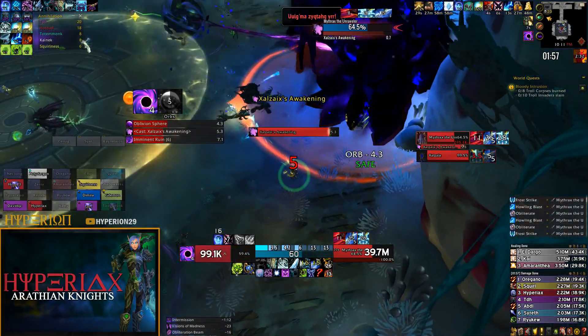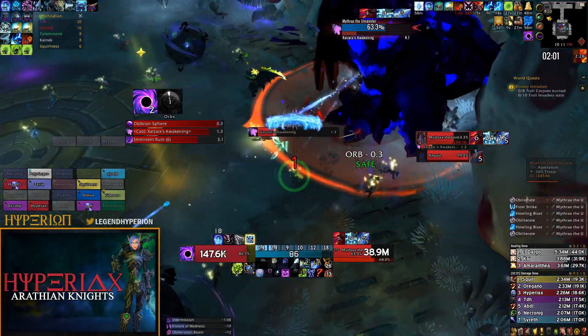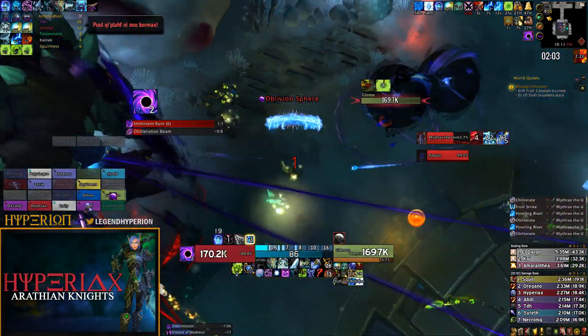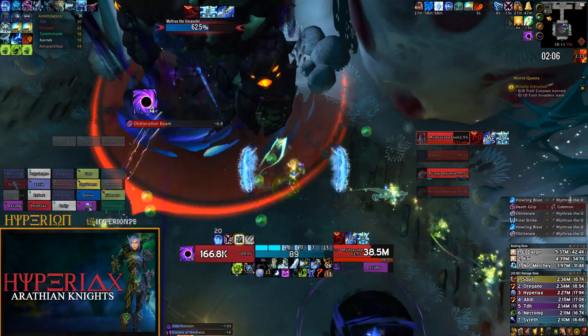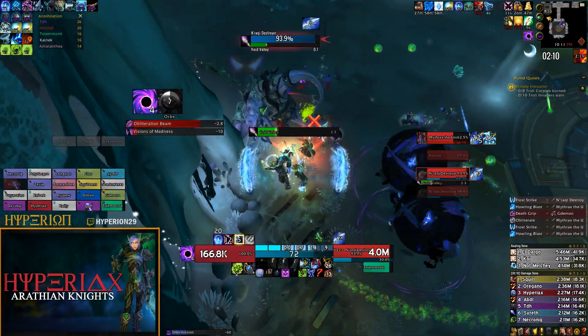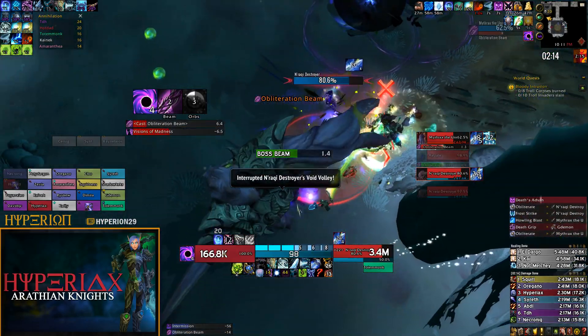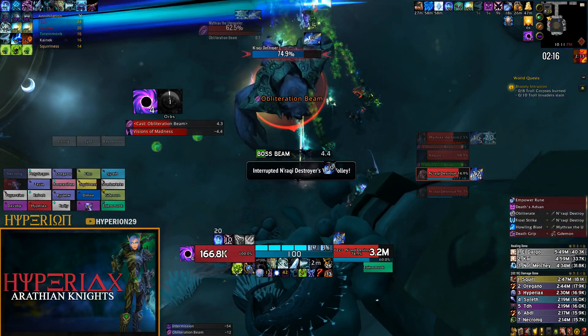From there, I position myself at the front of the boss in the direction he will run when transitioning, so I don't lose uptime on him. Again, I have Pillar of Frost ready but I'm sitting on it because I know the add will spawn and I want to use it to cleave and maximize damage on those small adds.